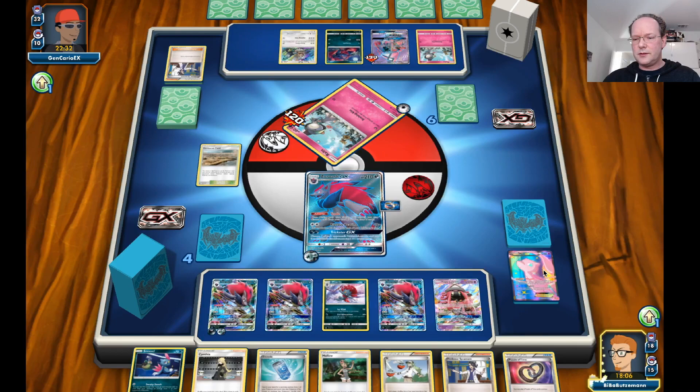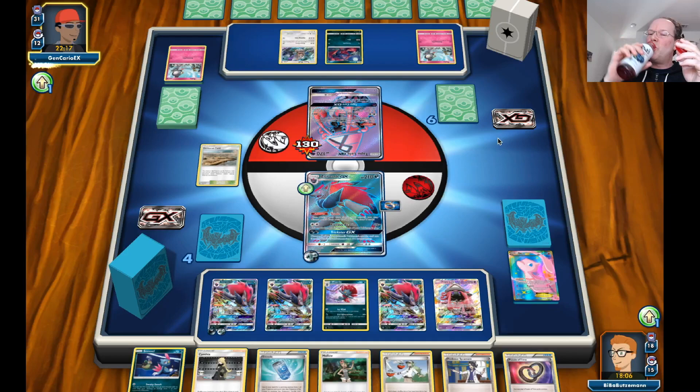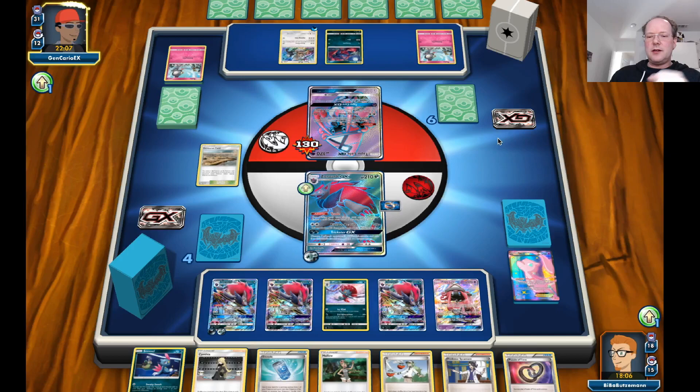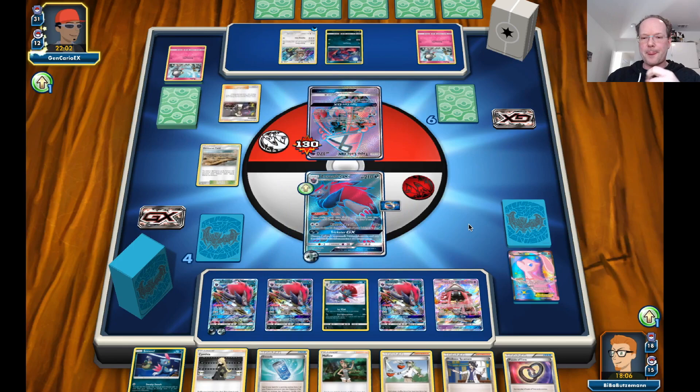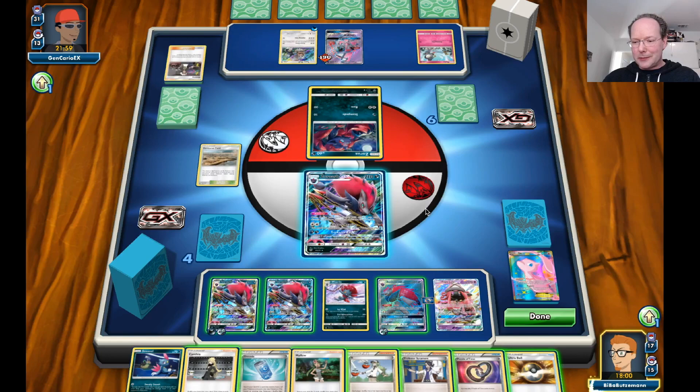Don't want to trade too much anymore because deck-out is definitely a possibility here. I want to get another energy eventually, so let's just go for a Riotous Beating to get this guy out. Here's a Puzzle of Time. I don't know if that's a good idea since I'm in an even prize game — now I have four prizes. So if I knock out the Lele, three Guzmas... we want to have a Float Stone, DCE, Guzma, something like that.